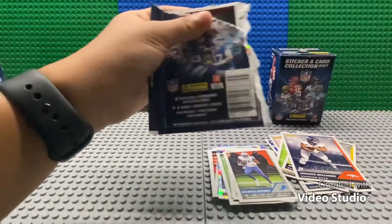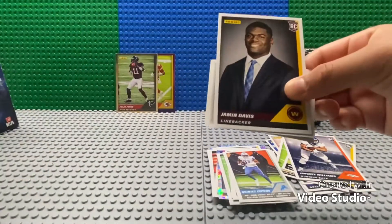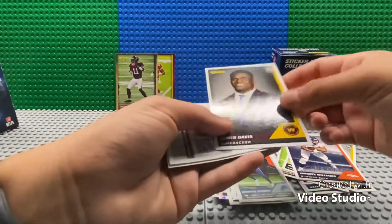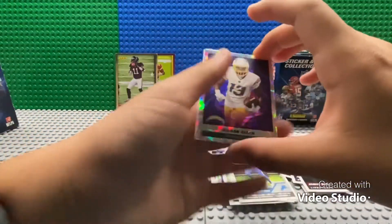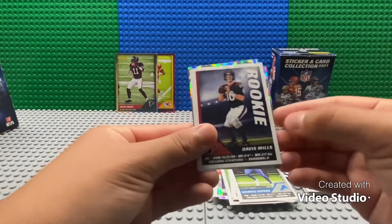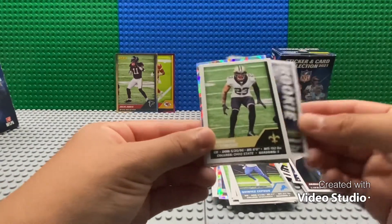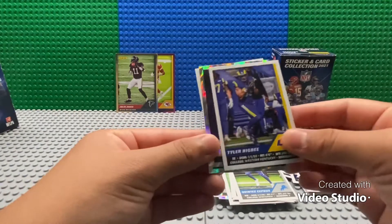Okay, number 78. We've got Jimmy Davis for Washington, Keenan Allen, Ronald Jones the Second, Davis Mills rookie, Marshon Lattimore, and Tyler Higbee.